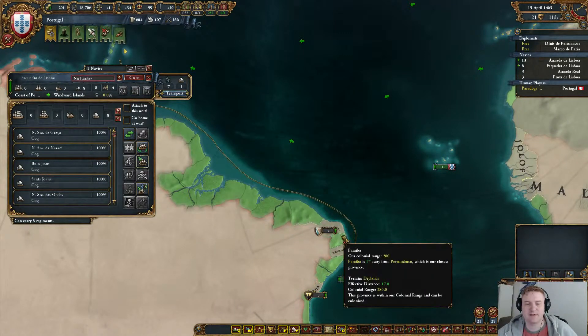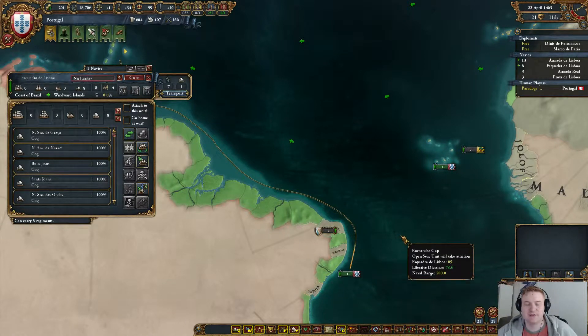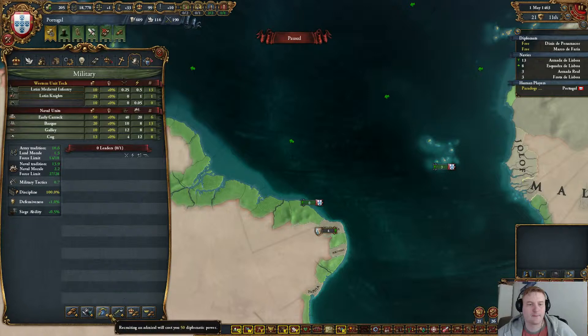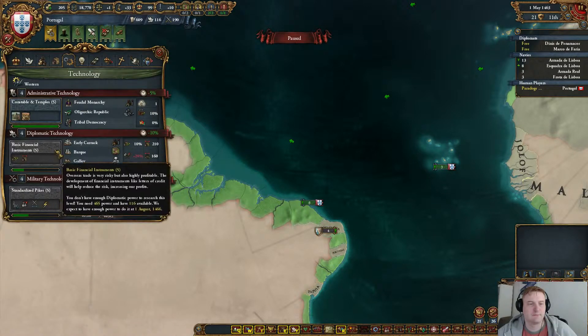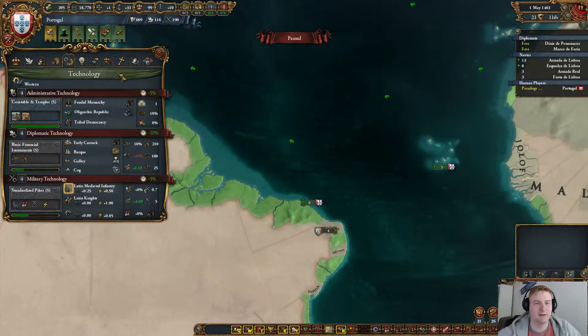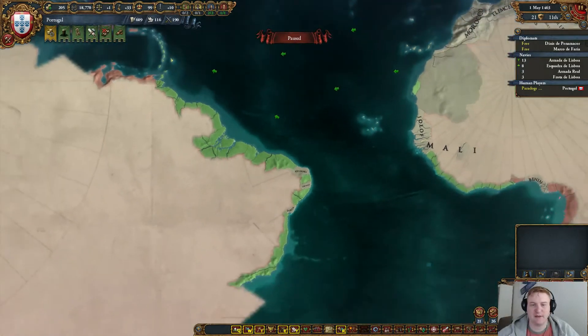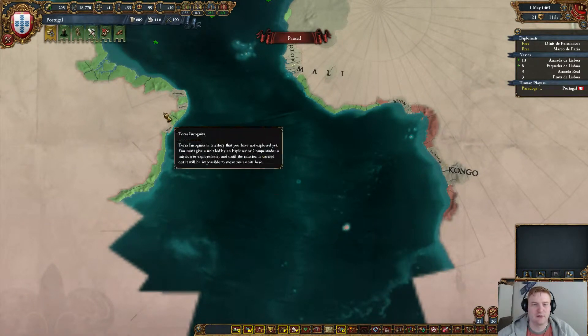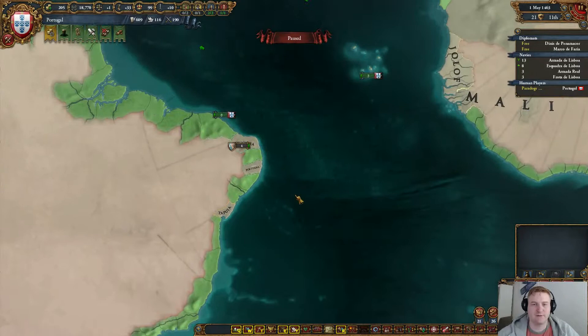Oh, the general just died. Well, they tend to do that. Now an explorer will cost me diplo points — 50 diplo — which will make my diplomacy run slower. But I'm thinking I might get another mission down here, so it's worth a try.